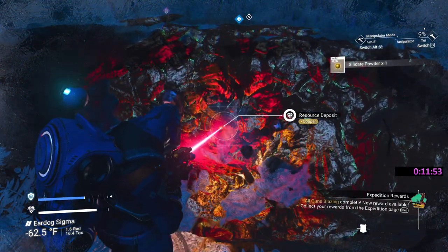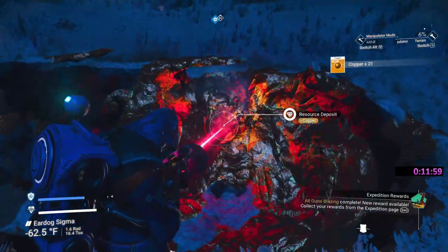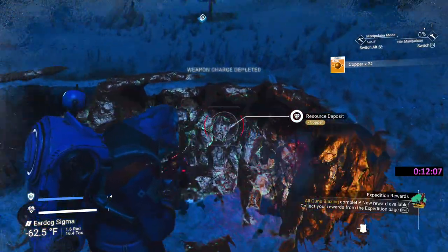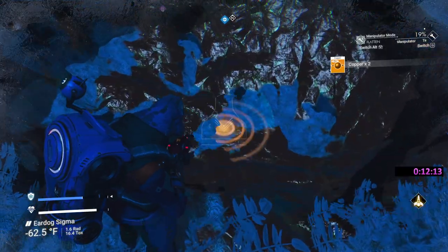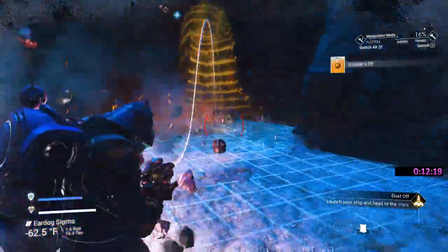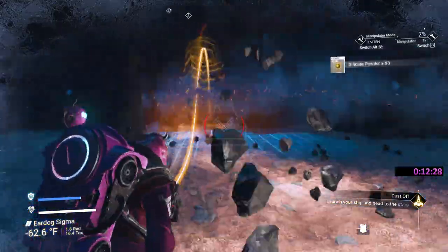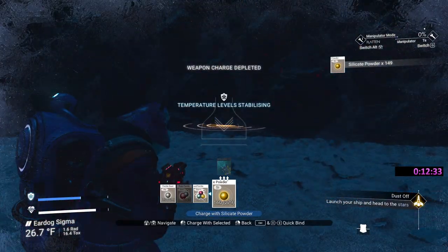Sometimes you can do it while you're refining your copper. We're at 545 — we need about another 50. Now we're going to use what silicate powder we have, go into flattening mode to gather up a little bit of the extra copper in there. Then I'm going to borrow into the mountain a little bit to get more silicate, which will get my terrain manipulator fully charged again.